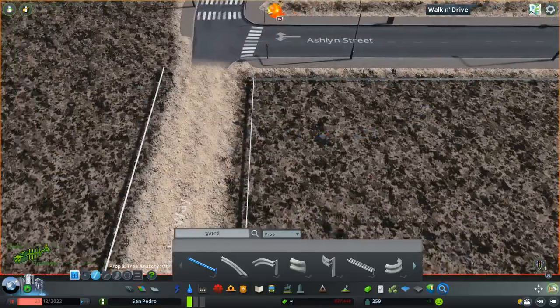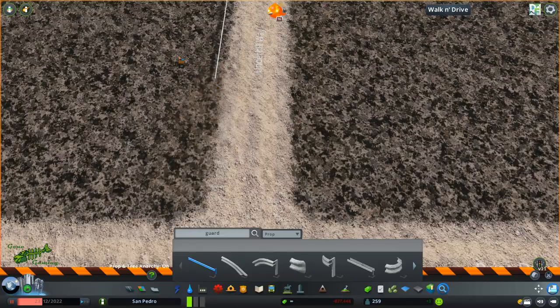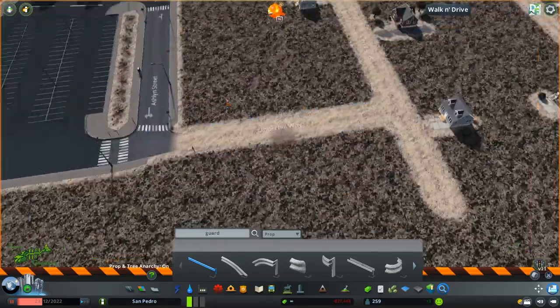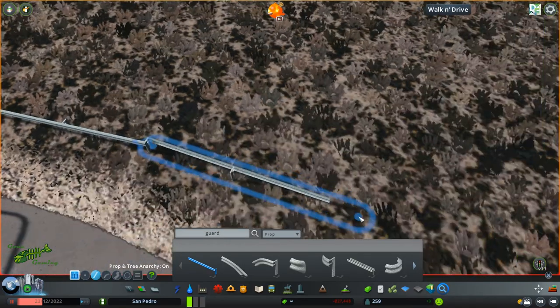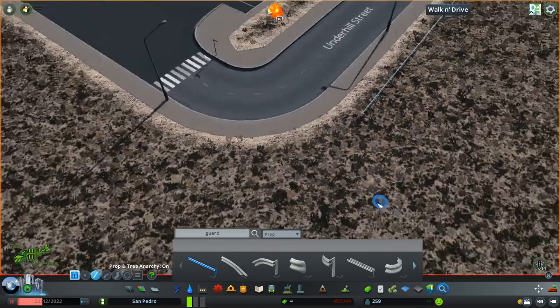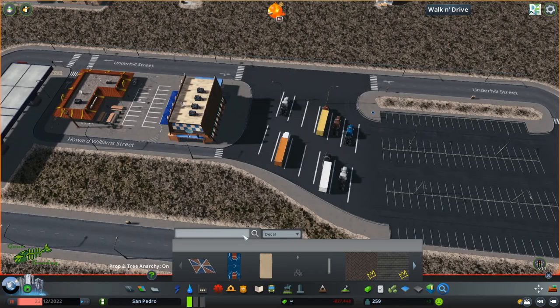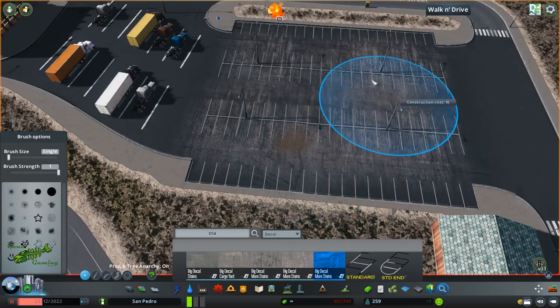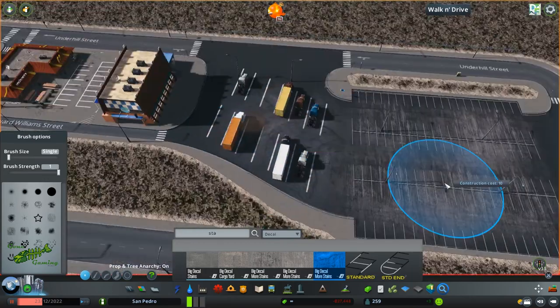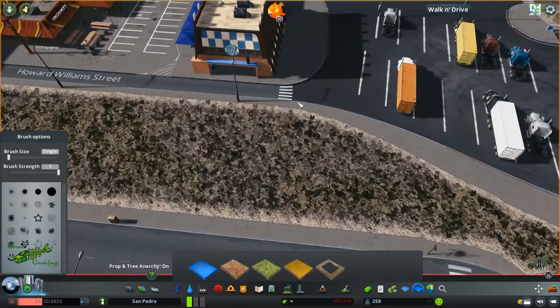I'm going to talk about this a little later on, but I think in the next episode we're going to start working on a bigger city center because we do need some population. As we can see right now, we're not even at 300. So I think it's time to start making this into more of an actual city — moving out from the countryside more into some of the urban areas and fleshing those out a little bit.